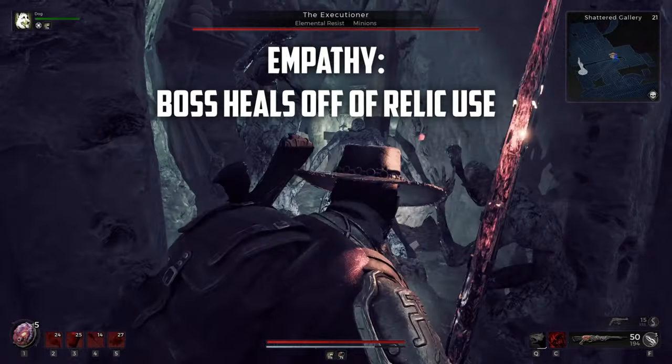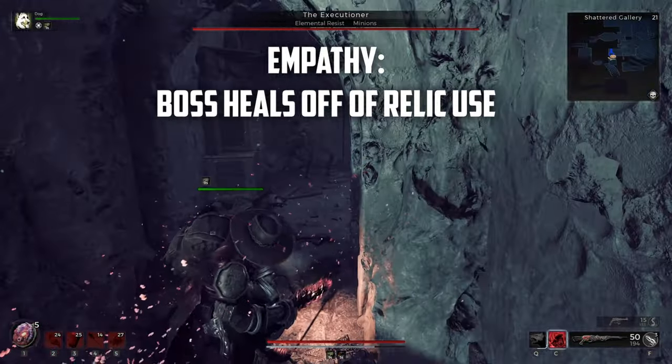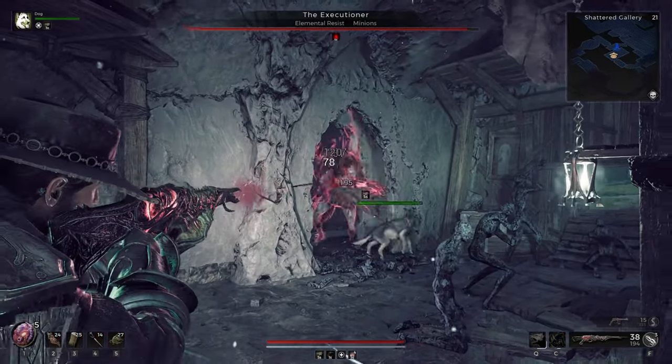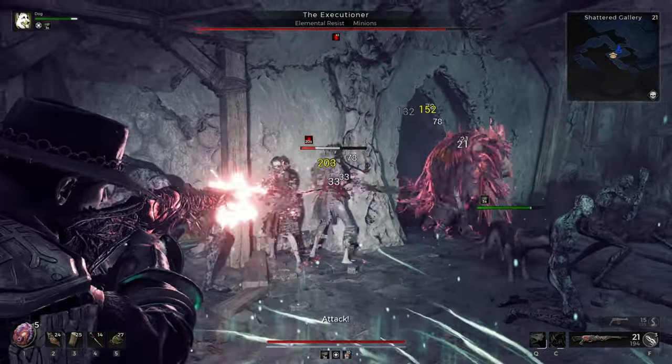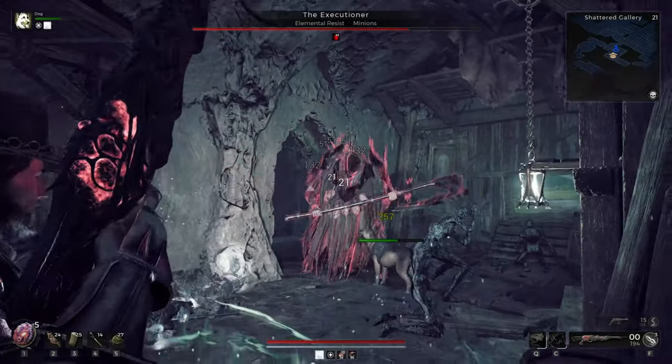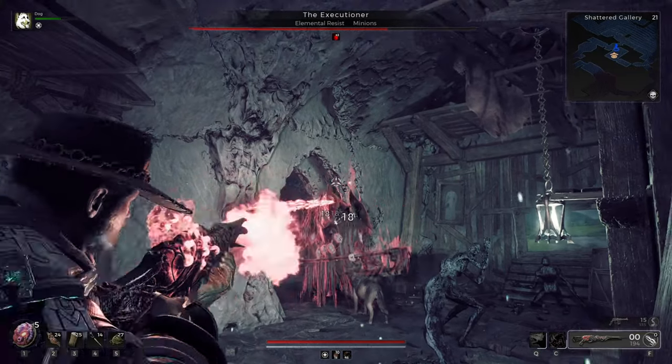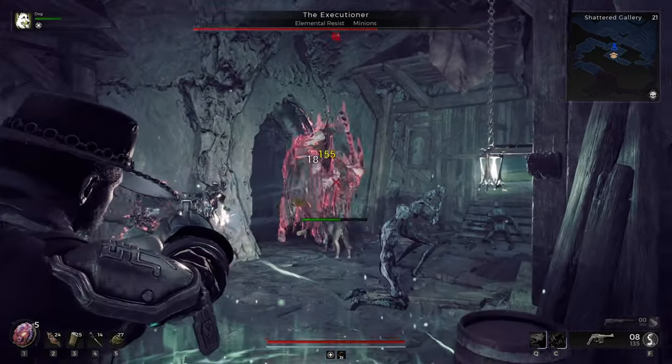If the boss has Empathy, do not use your relic. Every time you use your relic, the boss will also heal. However, consumables, mods, and abilities that can heal you will not affect the boss in any way. So if you have a metaclass unlock, you can use your main ability to heal yourself. But just to be safe, you can head to Dr. Nora and grab some bandages and a few blood roots, and you can rely on the free healing shot to get some quick heals in.